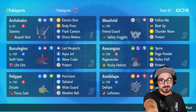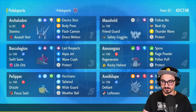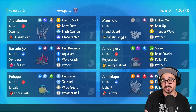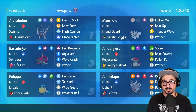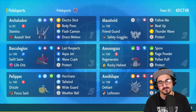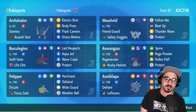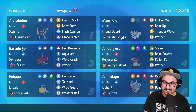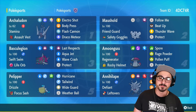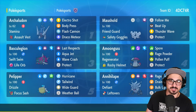Another thing Archaludon can do that Duraludon can't is Electro Shot. Electro Shot is essentially a Meteor Beam plus Solar Beam into an Electric base 130 damage move that also gives you a plus one for absolutely no reason. It takes two turns, but only one turn in the rain. So we have a rain team in the back — we have the Basc, Pelipper, and Amoongus.